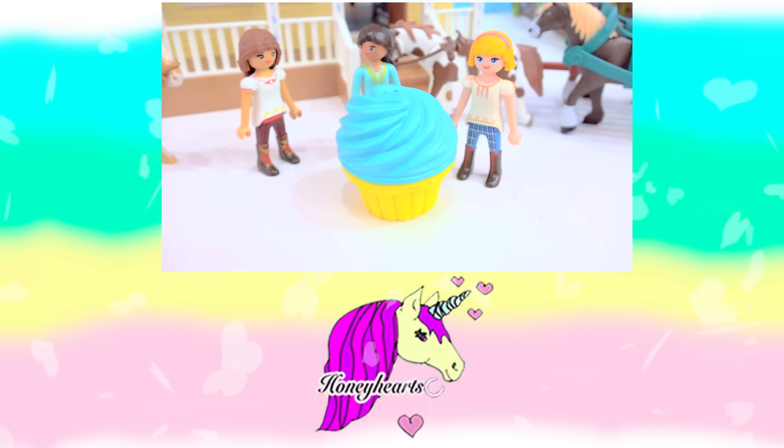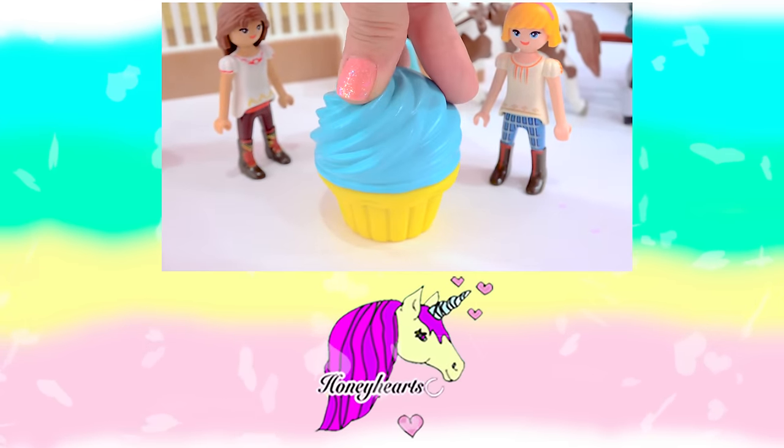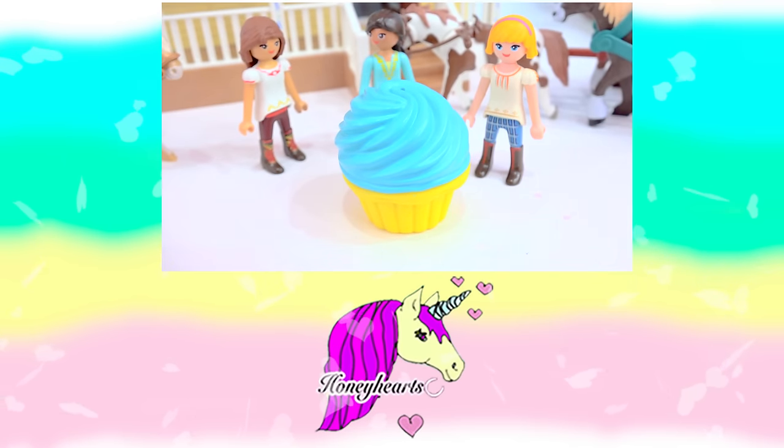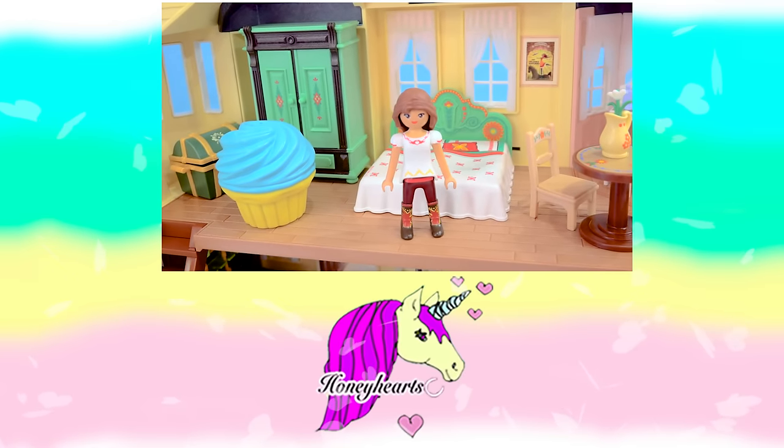Hello minifans! Whoa, look at this giant cupcake — wait, did Aunt Cora bake this? Oh no, it was hiding in the video! Did anyone see where this cupcake was hiding? Was it in Spirit's stall, on the horse wagon, or in Lucky's room? Bye minifans!